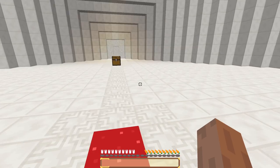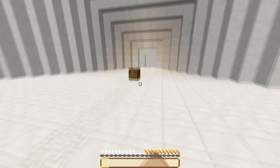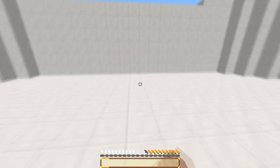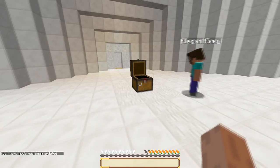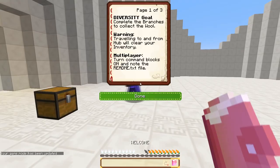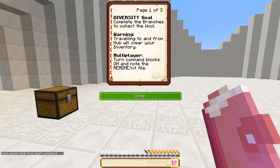And Elegant Emi just goes, 'F**k my life!' Okay, all right, so read the welcome book. Yep, we're on the Diversity map as you can see.